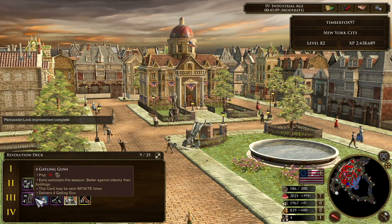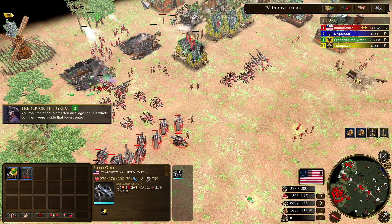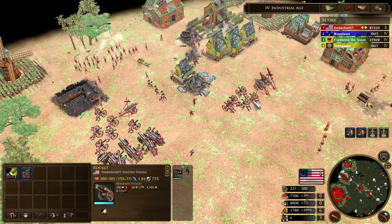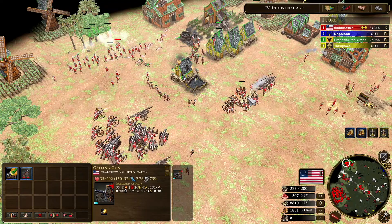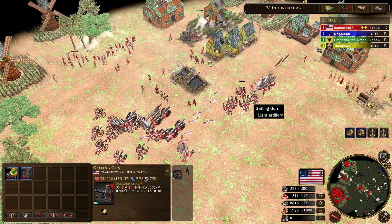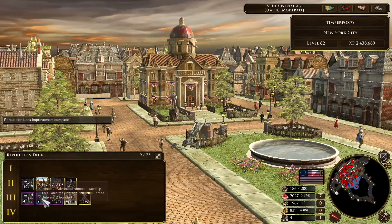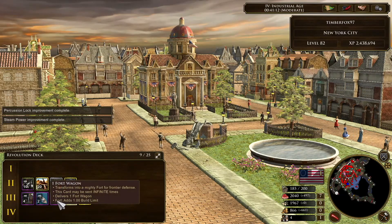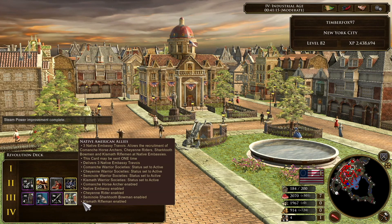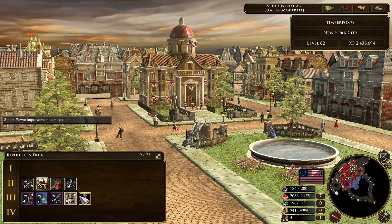Next up, you have your four Gatling gun card. Gatling guns are extremely effective against infantry; however, they tend to struggle against buildings, so in that regard they're a lot like the organ gun from the Portuguese, and should be supported by artillery that's better against buildings, such as falconets or your rocket. After that, there's the two Ironclad card, as well as your infinite fork card, your Citizenship card, and then there is your Native American Allies card.